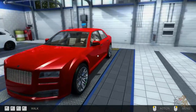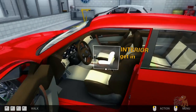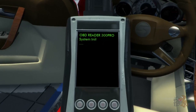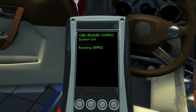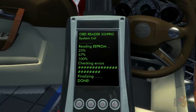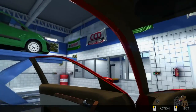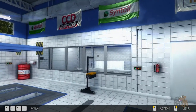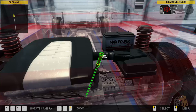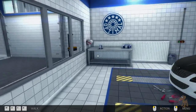Diagnostic path - I don't know what that is. This car is pretty pimping. Pimp my ride. Let's have a look - interior. That's not a diagnostic path, is it? We'll read it anyway. System init, reading EEPROM, checking errors, finalizing, done. Okay what was it? This is really nice - I quite like this car. So let's diagnostic path this car then. I think it's a machine - let's have a look around quickly.